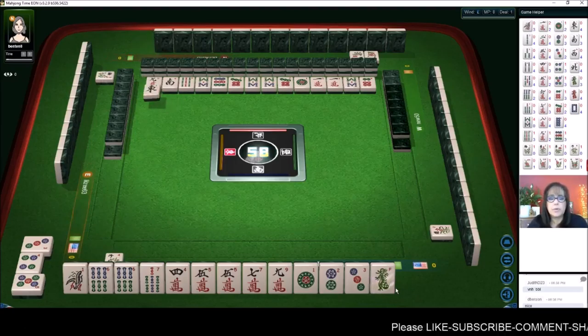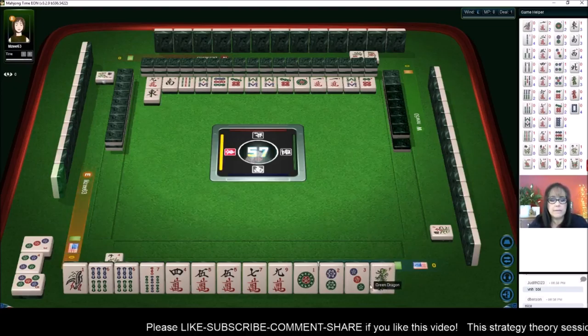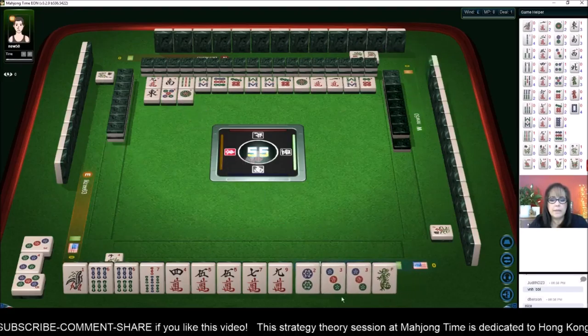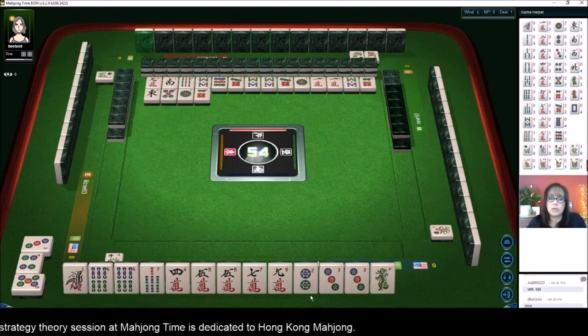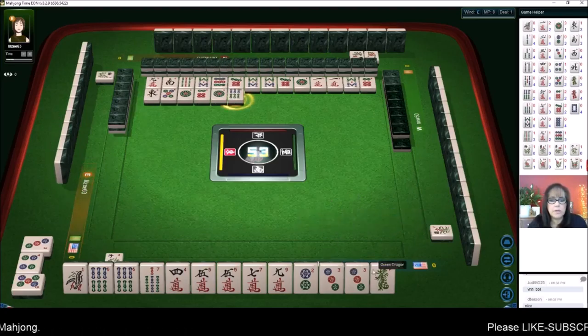When you play at an eight-point table you do have some time to build your hand, because everybody else has to have three fawn in their hand to win. There's another pair — let's get rid of the one dot. So we have three pair now; we could pong. I think all-pong is going to be a good way to go for this hand, though we're short two pair. We need to pair up more. Six bamboo — we'll pong that.